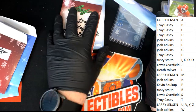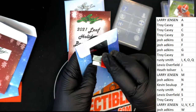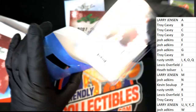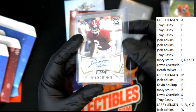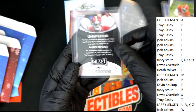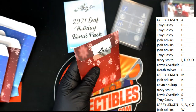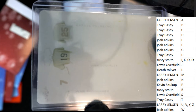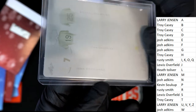Eight, nine, ten — okay, that last one's a big thick one. Oh, this is nice. Nice rookie card there for Lewis. Nice auto, Lewis. Printing plate.